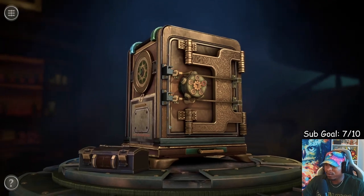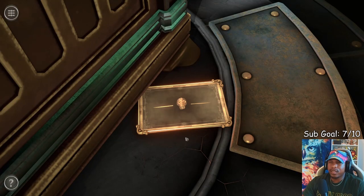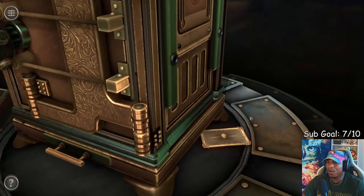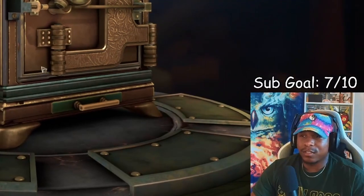This boat shit looks crazy, bro. We got a note - that's why we don't usually get notes back to back. "Aurora's activation was a moment of wonder as she opened her eyes. They shimmered with a strange ethereal glow. The dark energy heart gave her capabilities that transcended human limitations. I had created a being that possessed the ability to learn and adapt independently." I knew this was Marvel related, bro - you created Vision, not Aurora, unless it's a different version. Maybe an alternate version. We must be Tony Stark in this bitch.